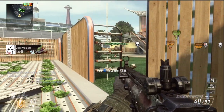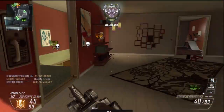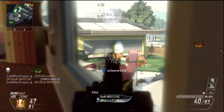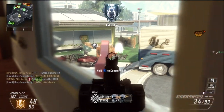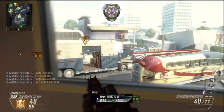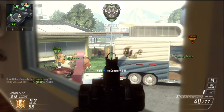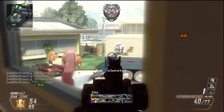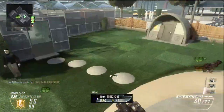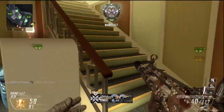For the secondary, I'm not using one, but when you don't use equipment they give you a combat knife, which is amazing — you can run faster with it. I didn't use it though. The main reason I didn't use a secondary is to free up space for other equipment. I'm using two wildcards: Danger Close and Perk 1 Greed. With Danger Close I'm able to use two lethal equipment — two bouncing betties — and with Perk 1 Greed I get two perks in tier one. I'm not using any tactical equipment.